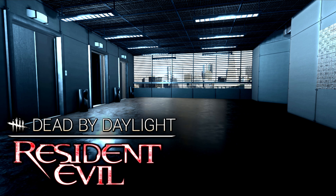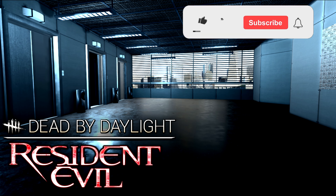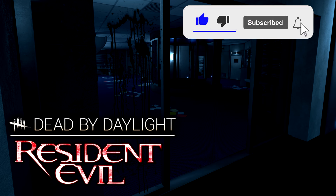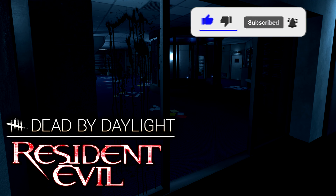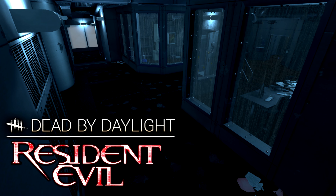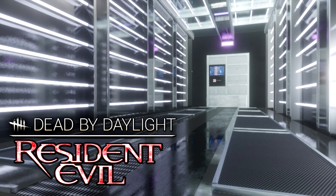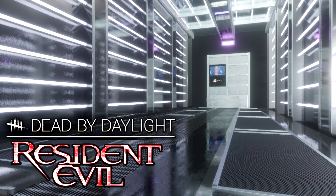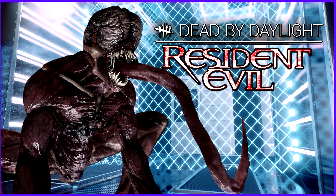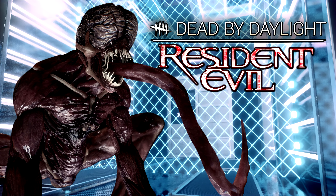Moving on to the location, we would be getting the Hive from Resident Evil 2002. With its claustrophobic environment, it would be very similar to Hawkins, but scattered more with Resident Evil-esque areas. The narrow corridors would be great, and I think we should have Dining Hall B and the Laser Corridor. Knowing there's a Licker in there that can lunge down corridors at you would make the environment extremely terrifying.